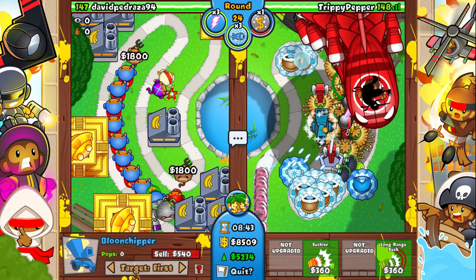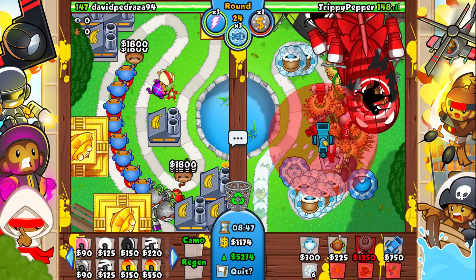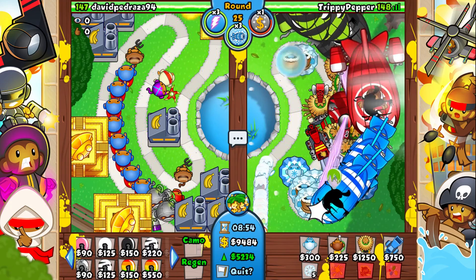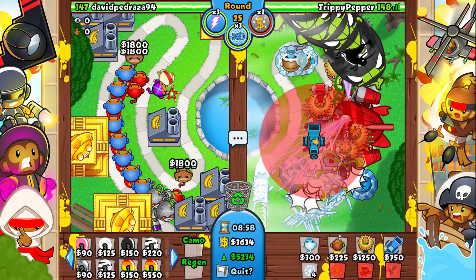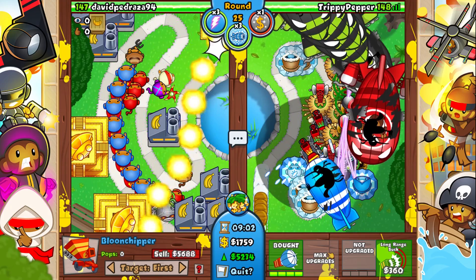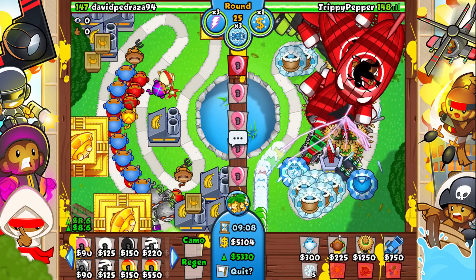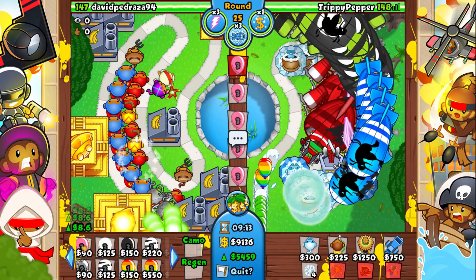We really needed to slow that down sooner. Now let's go for this to suck all of those in. This isn't ideal — I'd rather eco a bit more. We're really struggling. I really need more balloon chippers. We're fine against the balloons but I'm worried because we don't have enough eco to deal with all of these ZOMGs.